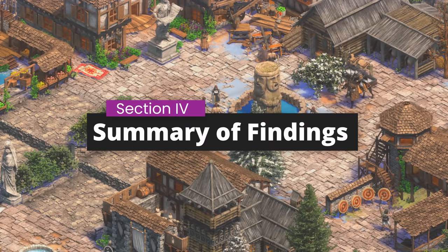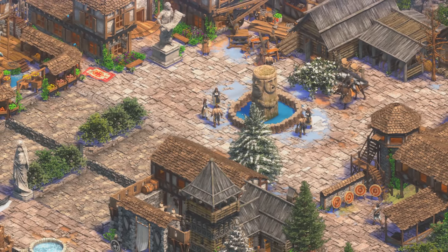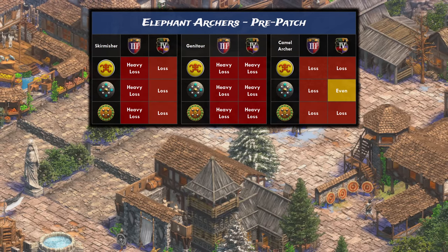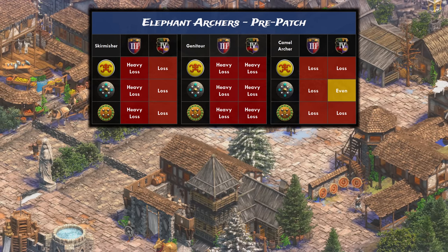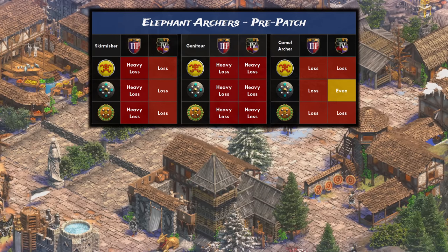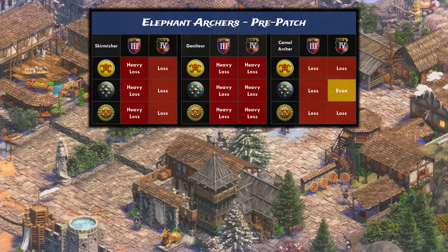Those were a lot of percentages, so let's summarize our findings in a neat table, then discuss a few rules of thumb to follow. In the current patch, elephant archers lose awfully in both the castle and imperial age against all three units. The only exception is post-imperial age fully upgraded Dravidian elephant archers versus fully upgraded camel archers, where they could barely hold on. In every other scenario, the engagement is so one-sided that you always have to run away.